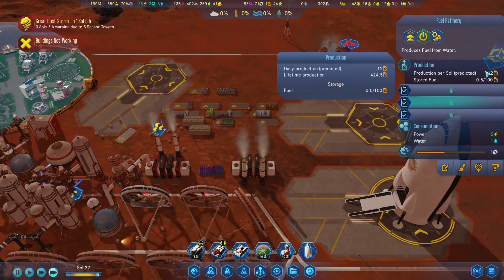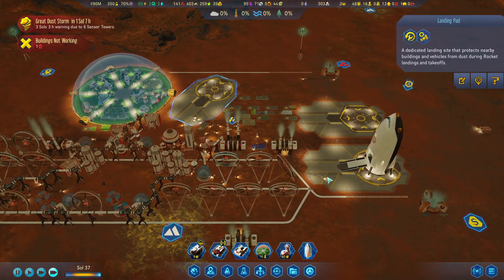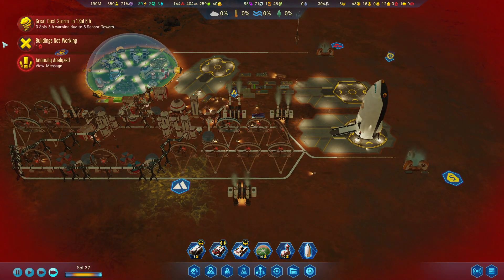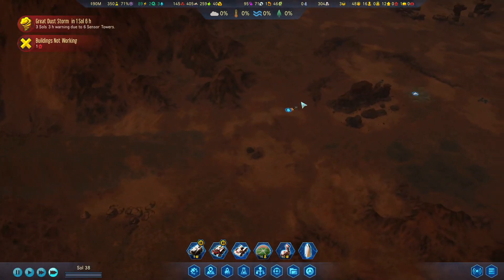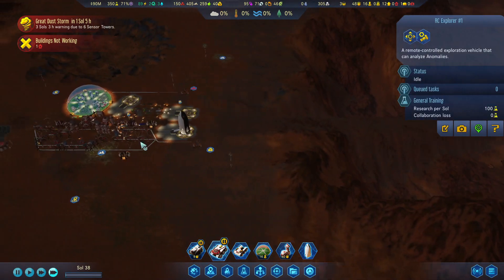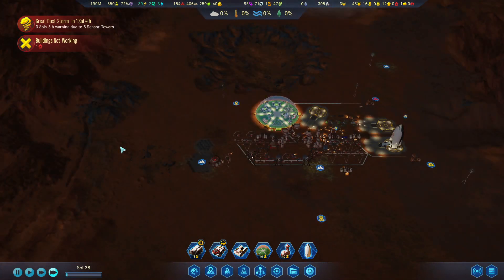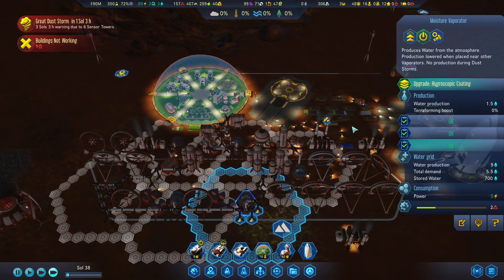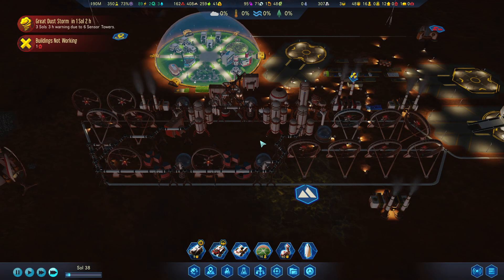We need six fuel which is going to take overnight. Let's turn this trade route off and make it a normal landing pad for now since we don't need any more trades. An anomaly was found - initially fruitless, but after recalibrating we found a large water deposit down here, which is really good. We may later be able to build a tunnel and transport water from this site to our main dome.